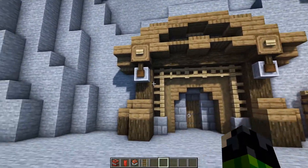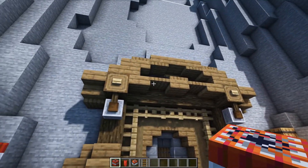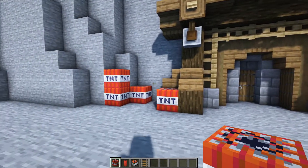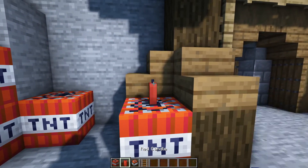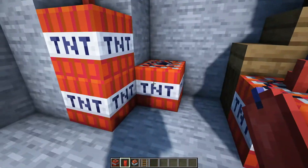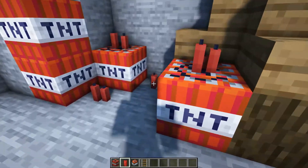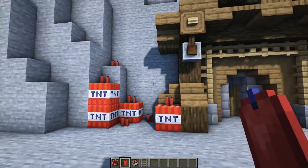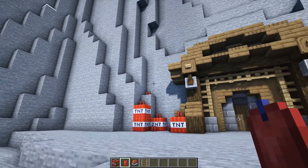To the left of our mining entrance, we are going to place down some TNT, which you may not want to do — and I wouldn't blame you, honestly. Placing an explosive right next to a very nice build maybe isn't the wisest or safest thing to do. But I do think it looks kind of cool, especially if you can get your hands on some red candles. If you just place a few of these down, they kind of look like sticks of dynamite. It just makes it look like you're ready to bring some of your dynamite and TNT down into the mines and do some explodification.